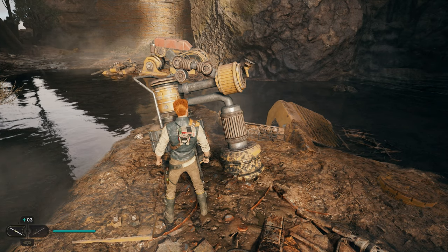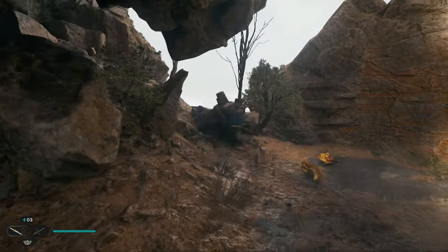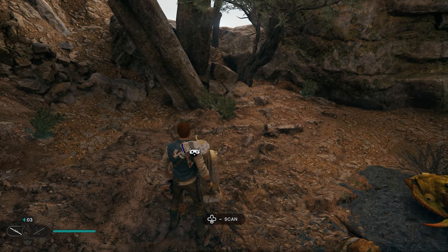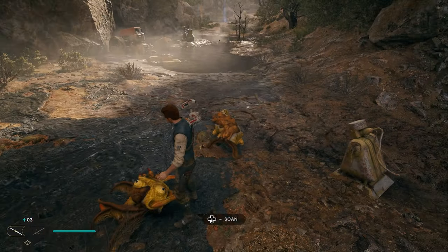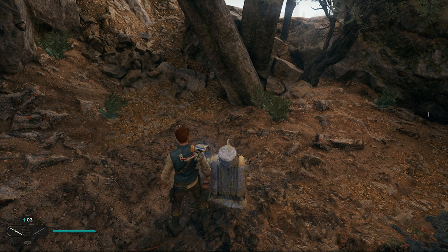After grabbing that one, our third collectible is going to be really close by. If we continue towards the back end of the pond, you'll see this cool little stone structure. If it doesn't give you the ability to scan it, you'll need to take out the little yellow monster in the area. But once you do, you can come over to this little structure, scan it, and get your third collectible.